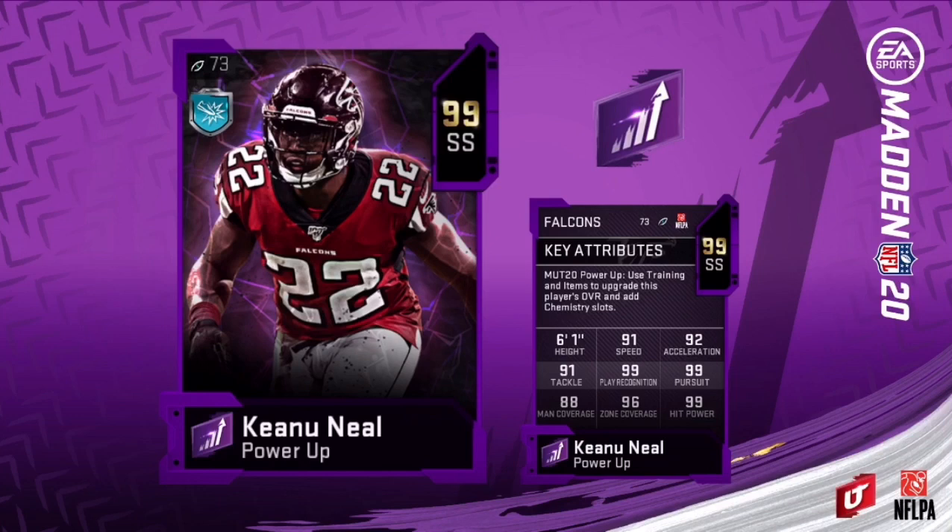On to the next one, Keanu Neal. He has 91 speed, 92 acceleration, 91 tackle, 99 play recognition, 99 pursuit, 88 man coverage, 96 zone coverage, and 99 hip power — that's going to be very useful. He should be able to get Enforcer since he's a 99. Another theme team card, but he's got good coverage. Depending on what you have him in, you can put him in the box. He'll probably be good in the nickel over G's as well.